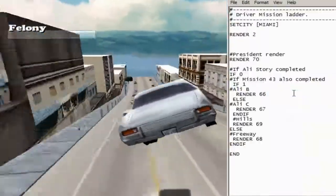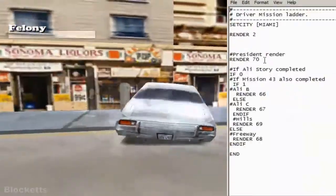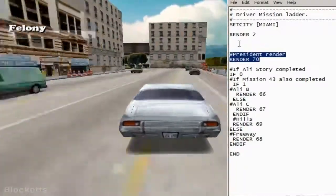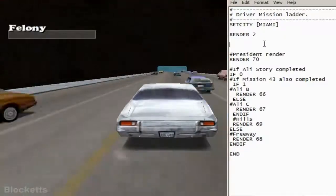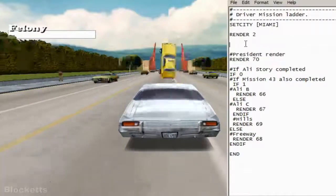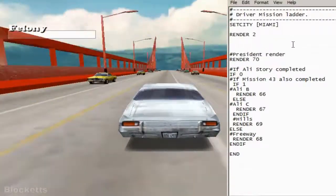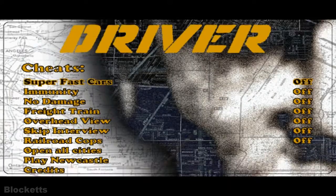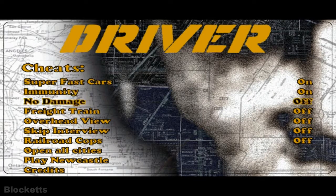Mine's already done because I've been here before. Everything above 'President Render 70' and up to 'Render 2' — all the missions in between that get in our way — we delete them, and then save the file.